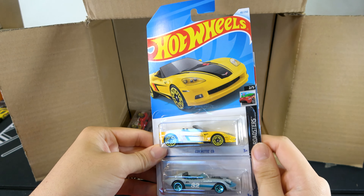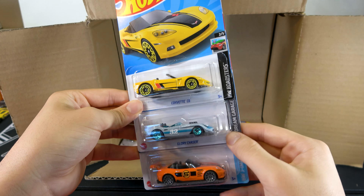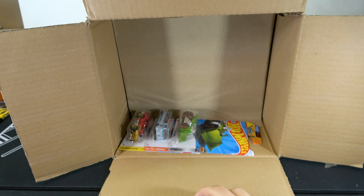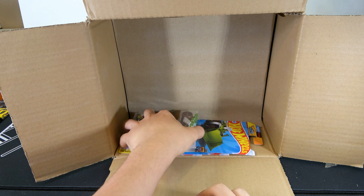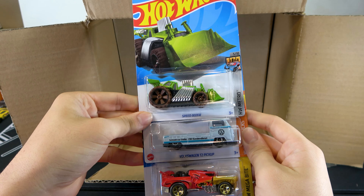Almost to the bottom of the first half: Corvette C6, Glory Chaser, 15 Mazda MX-5 Miata in orange, Speed Dozer, Bulldog and T2 Pickup, and Hot Wheeler.